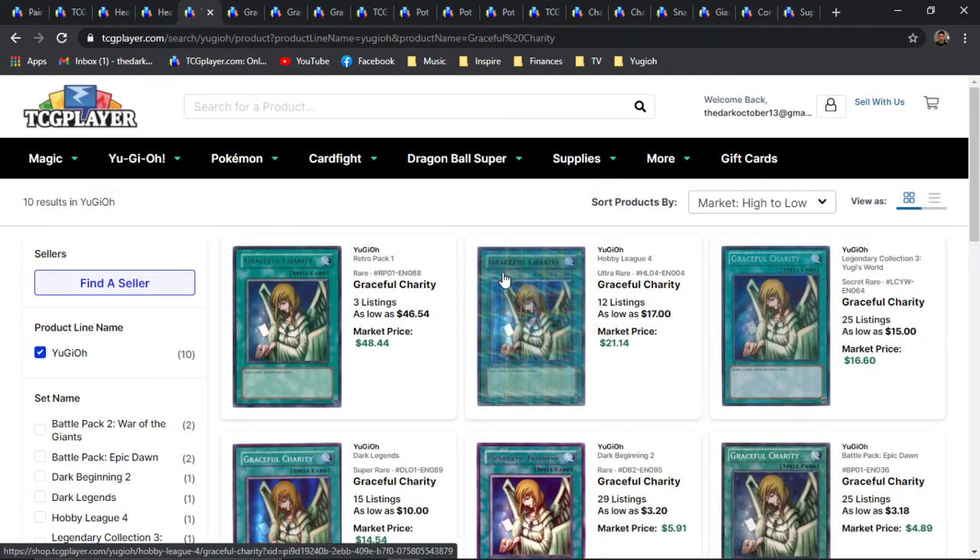Next is going to be the infamous Graceful Charity. My personal favorite is going to be the Hobby League 4 Parallel Ultra — amazing. Legendary Collection 3 is my favorite reprint set of all time; I have nothing but praise for this set. A lot of awesome nostalgic old-school cards and great rarities, including a lot of Secret Rares.